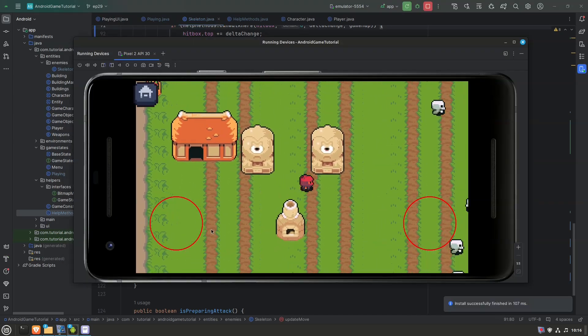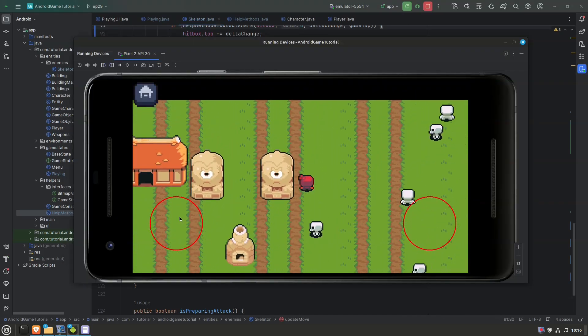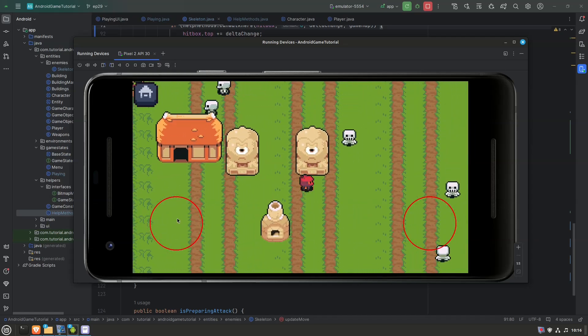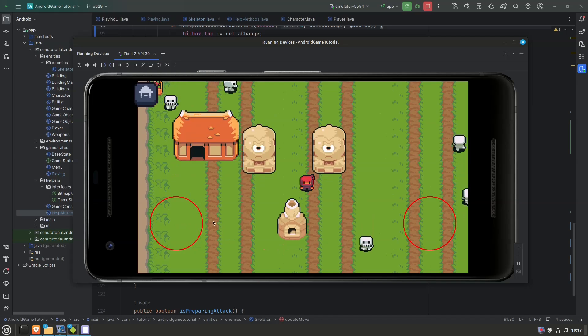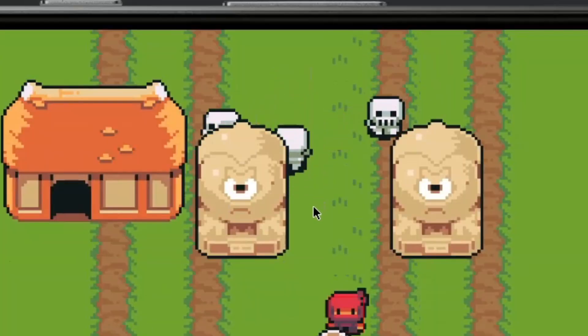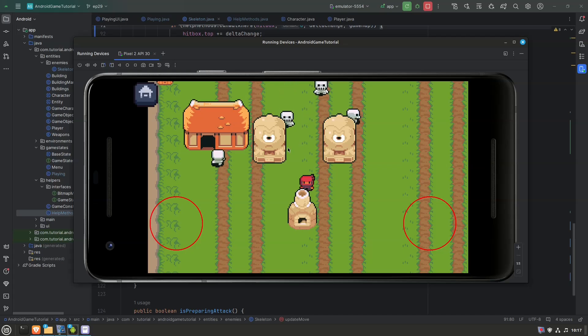They're still moving around normally, but let's see if one of them collides with the house — there we go, he couldn't pass! Those two guys bounced off. Beautiful!